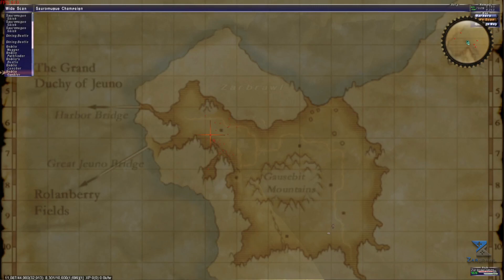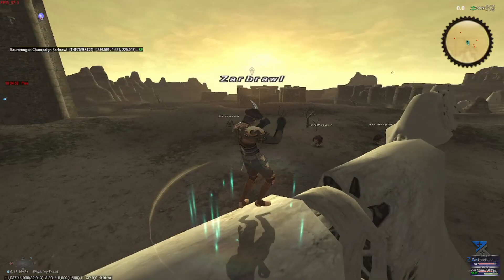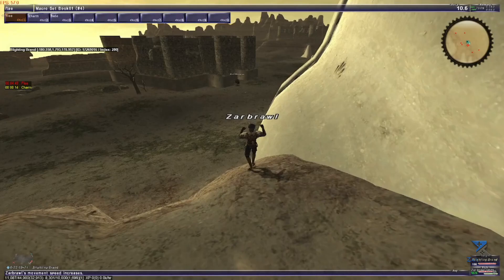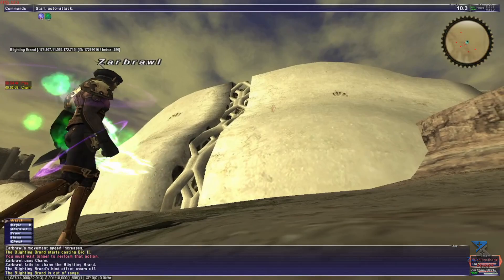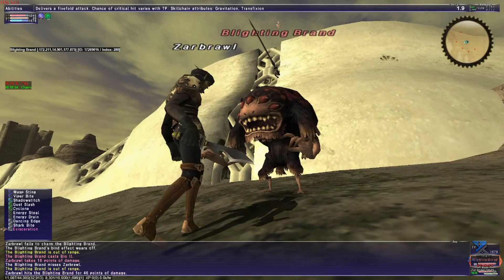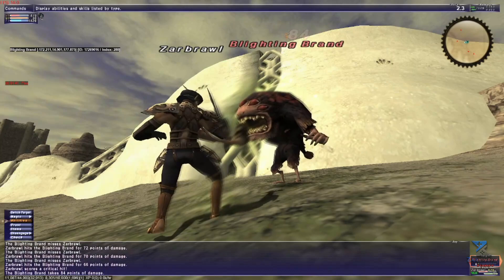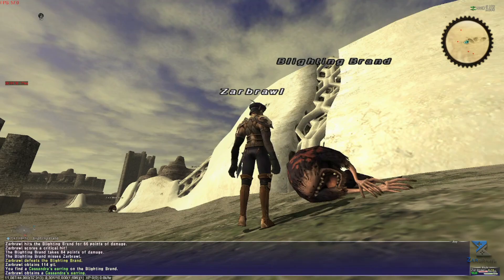For this reason, it's a really good idea to bring some sort of wide scan to make sure you can find the NM quickly. I ran this on my Thief sub Beastmaster in order to benefit from wide scan, charm to claim the NM, along with Treasure Hunter and Flee. That's probably the best combo for a lot of NMs as long as you are able to solo it without Utsusemi from Ninja sub or heals from Dancer sub. Just keep killing the placeholders until Blighting Bran decides to join the fray. The drop rate being on the lower side, don't get too discouraged as you might need a few kills to get your drop. I personally got a stroke of luck and went one-for-one on the earring.